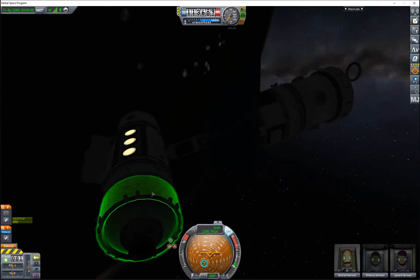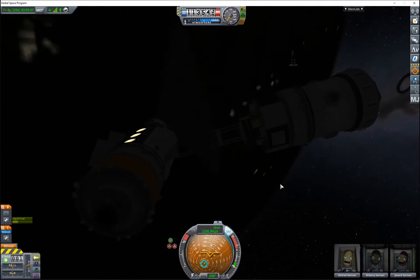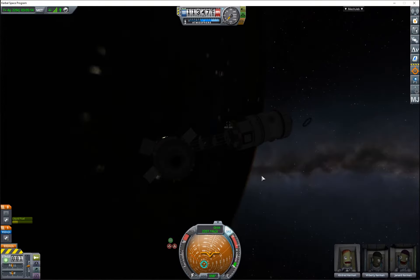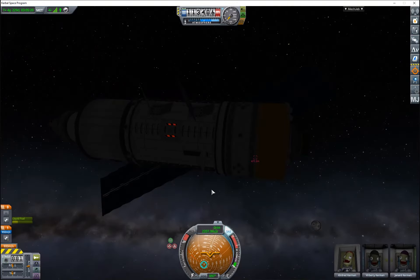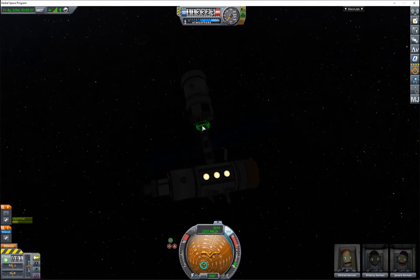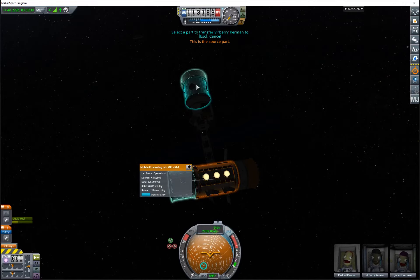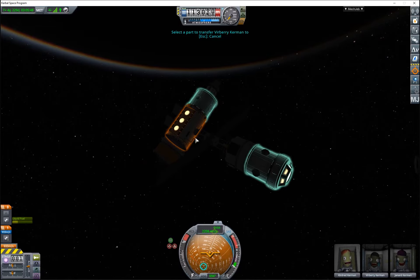Now I can get the antenna back out. Kind of a misdesign that there's no direct crew passage. But perhaps the game doesn't understand that. Transfer crew - let's see. Imagine that they had to crawl through here without any space suit on. We're not gonna do that.